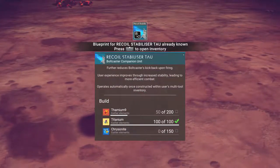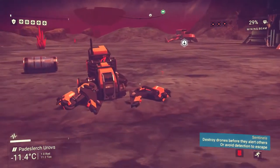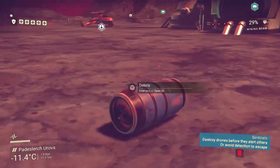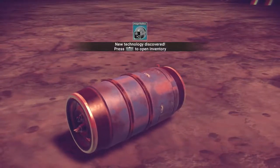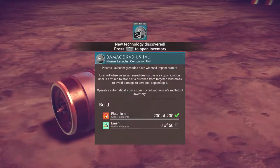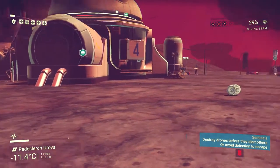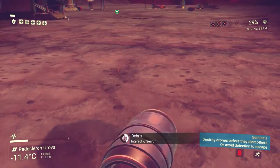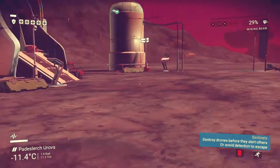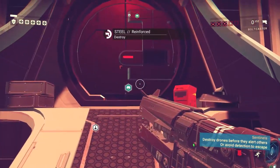Recall stabilizer - oh, we already know that. Can we do anything with this? I don't think we can. Damage radius - plasma launch of grenades have widened impact craters. We already know that. Rapid fire - actually, rapid fire could come in handy a lot. Okay, let's go back to our bolt caster.